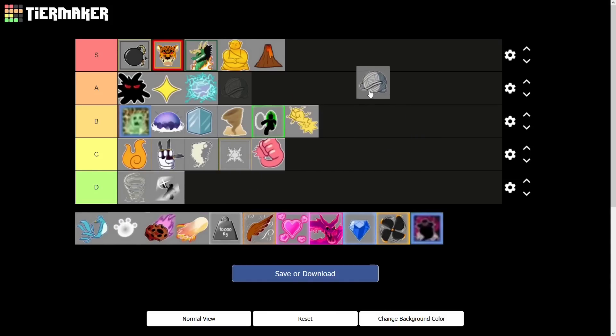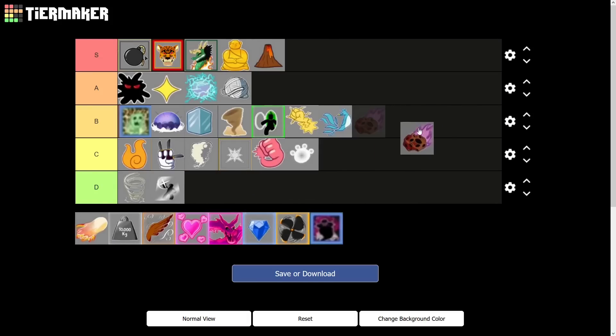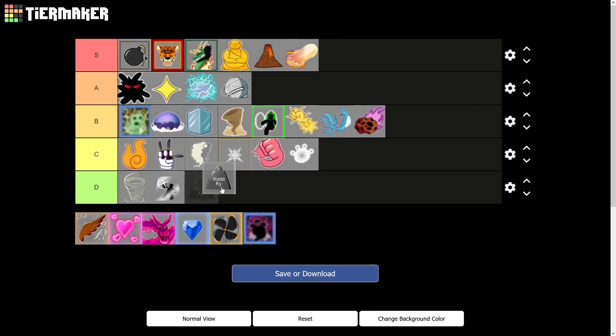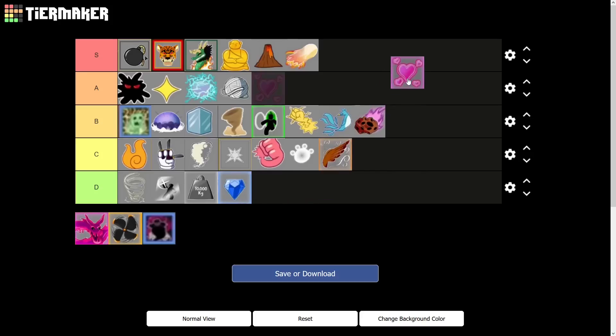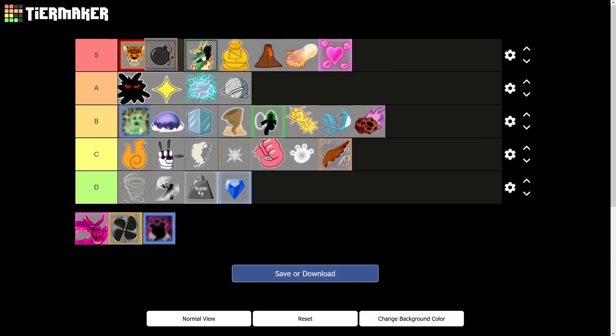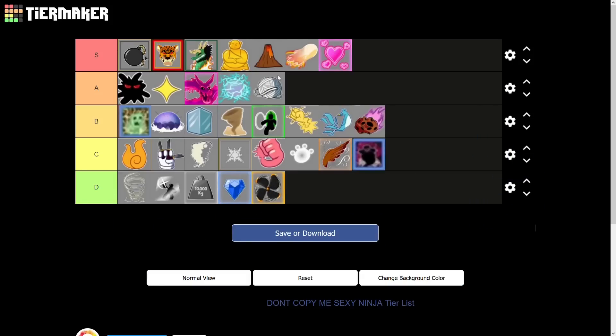String — I don't know a lot about string but I've heard it's OP if you use it right. Phoenix — I don't know much about it. Paw fruit — not really a big fan. Dough awakening is pretty sweet — S tier. Kilo — please don't get that one. Diamond — not my cup of tea. Boa fruit — I'm biased but I love boa so I'm putting it up there. Venom fruit is a pretty good fruit overall. Spin fruit — nobody uses it.